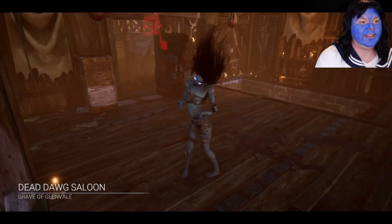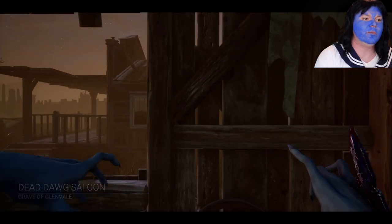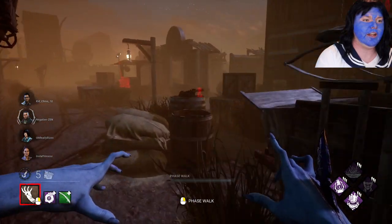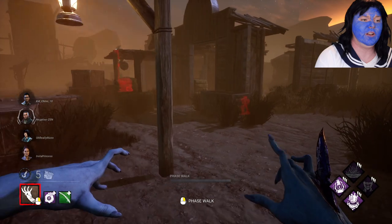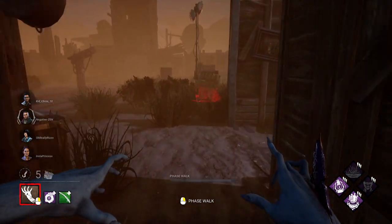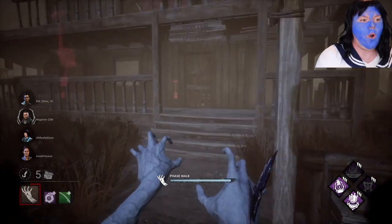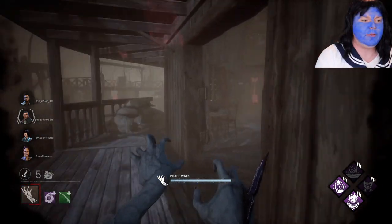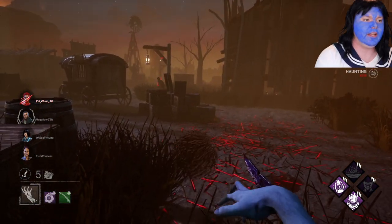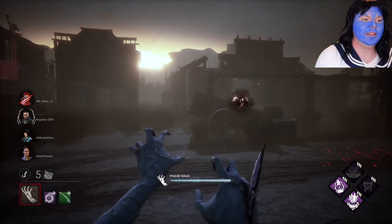Dead Dog Saloon — I like this map, it's one of my favorites. It's obviously the perk review map. Really good totem spawns on this map for the Devour Hope. But oh boy, if early indications are anything, I got a really bad totem spawn because it's just kind of wide out in the open and not in a bush or anything like that — it's not great. Okay, I see someone up top. We're going to see if I can bait them down. I'm going to go over there, phase around, and then hope they think I'm coming up and they drop down. And Mr. Dwight does — I get a little hit in using that power recovery add-on.